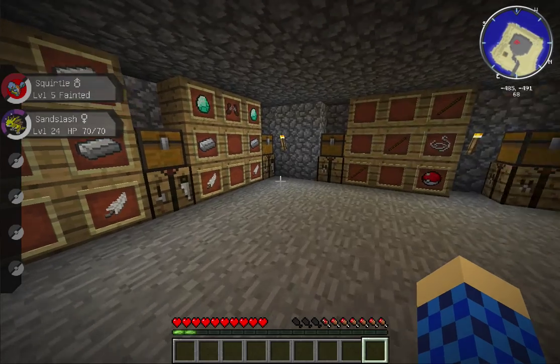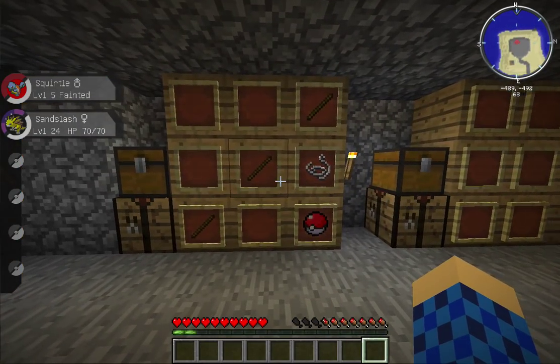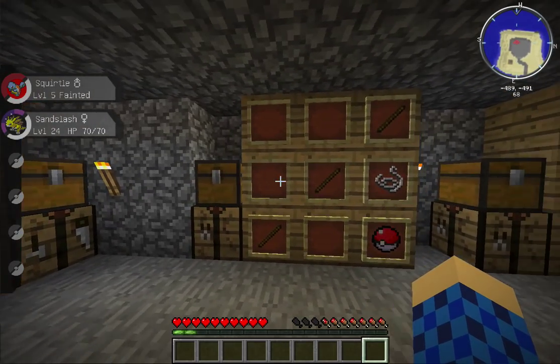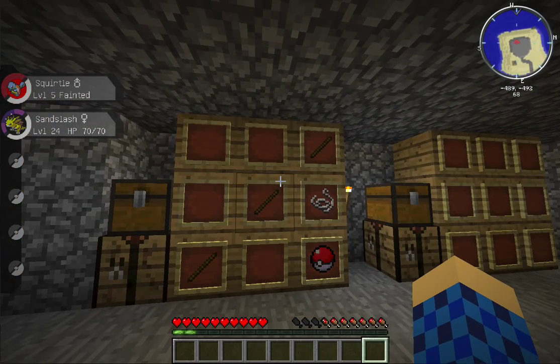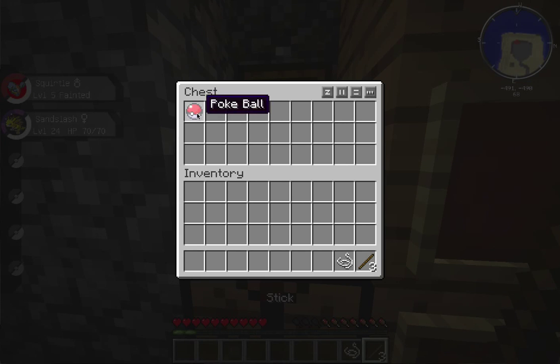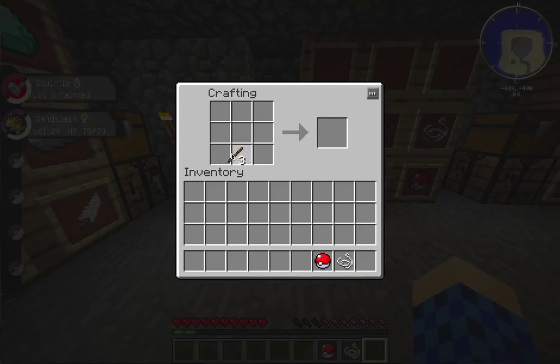Okay, I'll quickly take those off. And this is the old rod recipe: three sticks, one string, one pokeball. Sticks in a diagonal line, string coming from the top of the stick, and a pokeball at the bottom — that gives you an old rod.